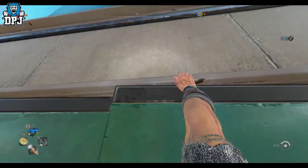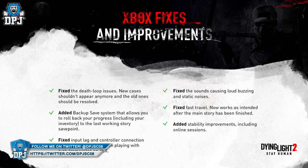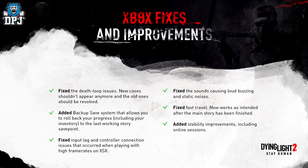Here are the details on the Xbox patch. Fixes and improvements include: fixed the death loop issues — new cases shouldn't appear anymore and old ones should be resolved. They've also added a backup save system that allows you to roll back your progress, including your inventory, to the last working story save point. This is a big one because a lot of people had the death loop issues — my Discord is full of players who were still waiting for this patch.